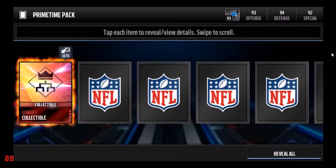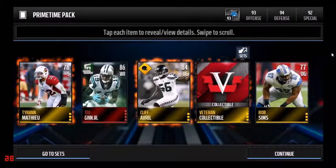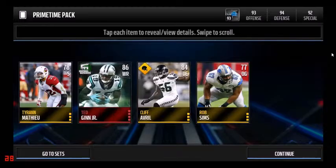On to our second Primetime Pack — League Collectible. I do get the League vs League set, that's pretty nice. And a Tedgin Jr — I'm not real happy with that pull even though it's an Elite; it only sells for like 10k because they're so common. But that Cliff Averill is a nice pull too.